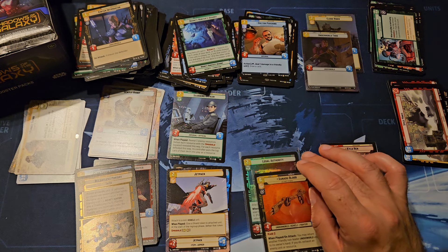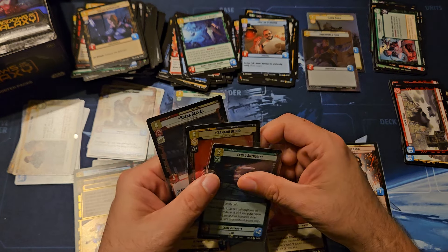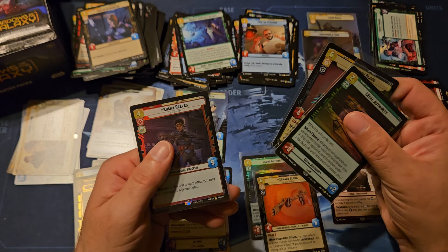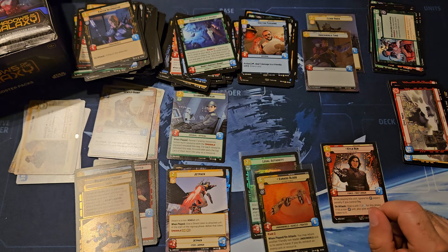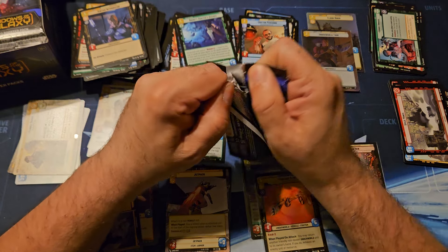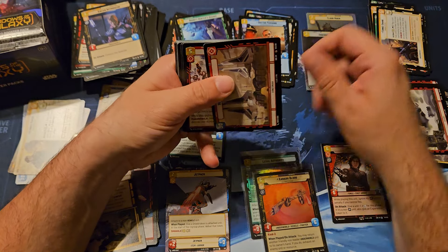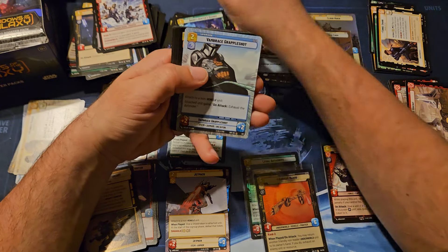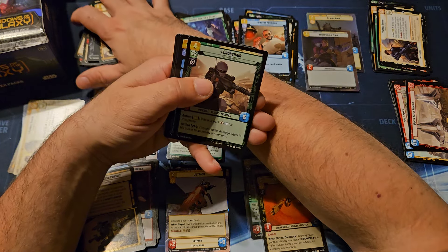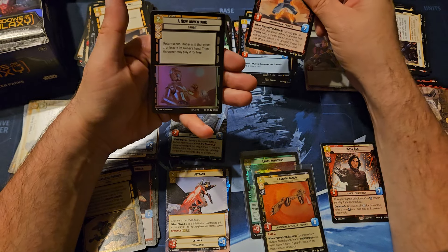Legal Authority. So we got these three in the last box - Legal Authority, Xanadu Blood, and Koska Reeves. Is that gonna happen again? Find out - how bad is collation? Rambrace Grapple Shot. Pre Vizsla and A New Adventure.